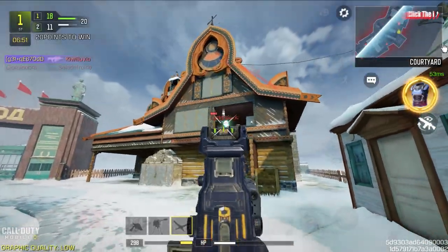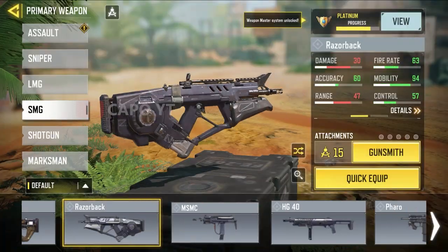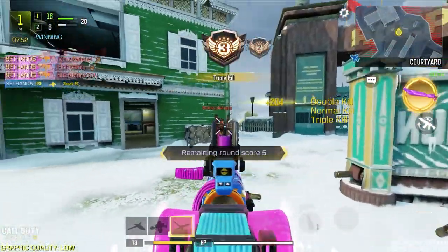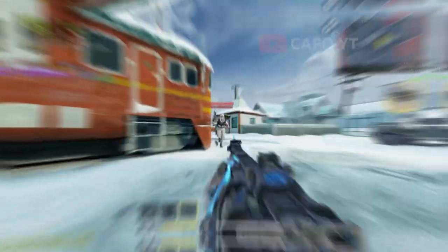There are 21 submachine guns in Call of Duty Mobile and for each submachine gun there are multiple skins. What can possibly be the best skin for a given SMG? Today we're going to find that. The main criteria I've considered is the iron sight, because that's what really helps you in the game, and then of course we're going to be looking at the appearance of the blueprint.